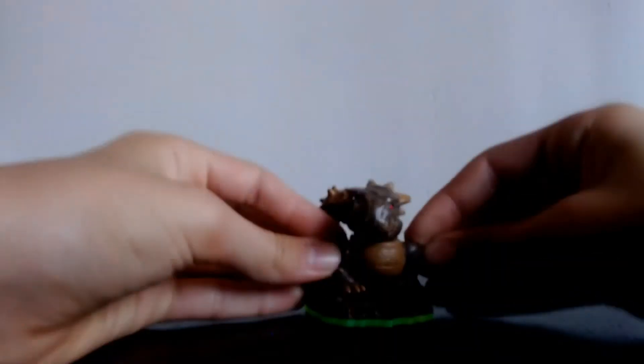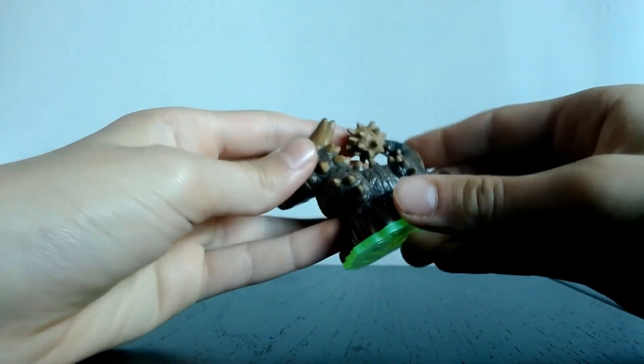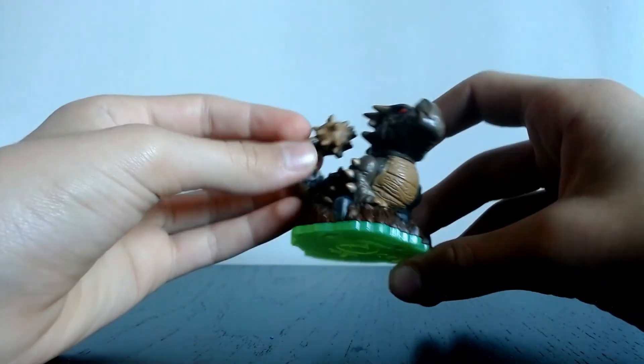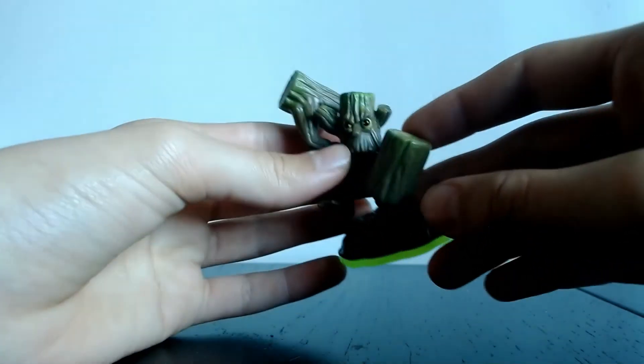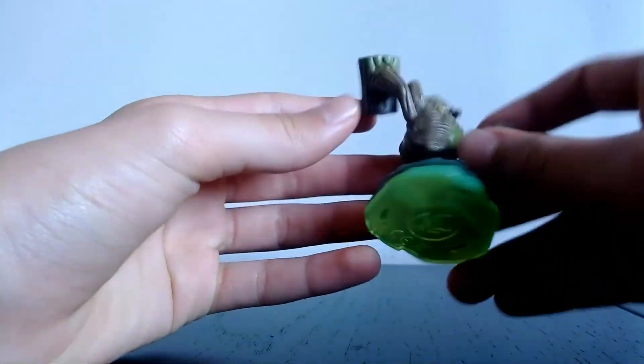Next we have an Earth Series 1 Skylander — Bash. He's pretty cool and a very strong Skylander. Let me know which path is best for Bash because I'm not sure which one I should take, but I can't wait to get him levelled up fully. Next we have Series 1 Stump Smash — a fun Skylander, not my personal favourite of the Life element (that would be Zook), but still very fun to use and I can't wait to get him fully levelled up.